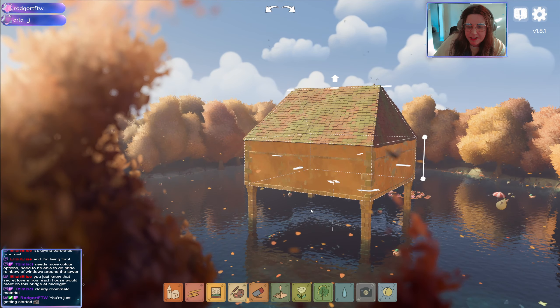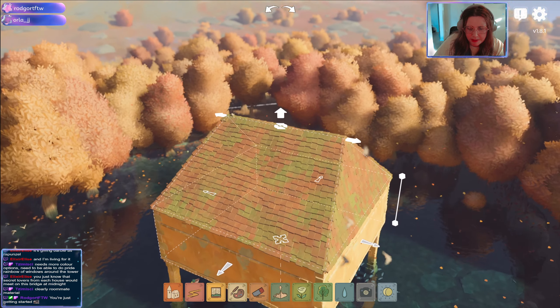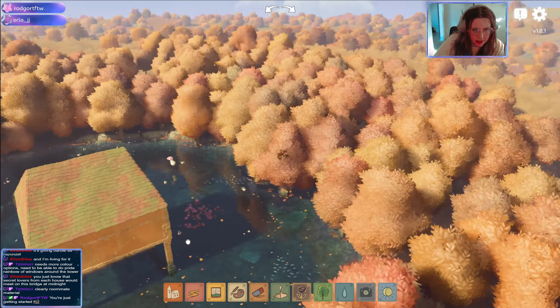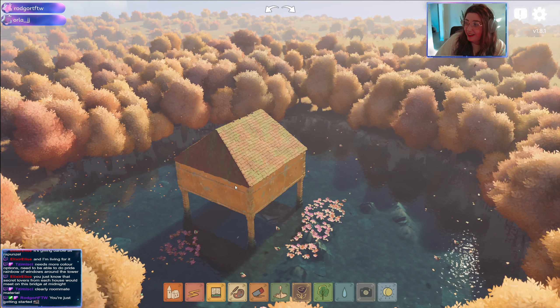I wish it could look more swampy, but that's okay, we're gonna make it work. Oh, cute water lilies! We need to figure out how people are getting to this house.